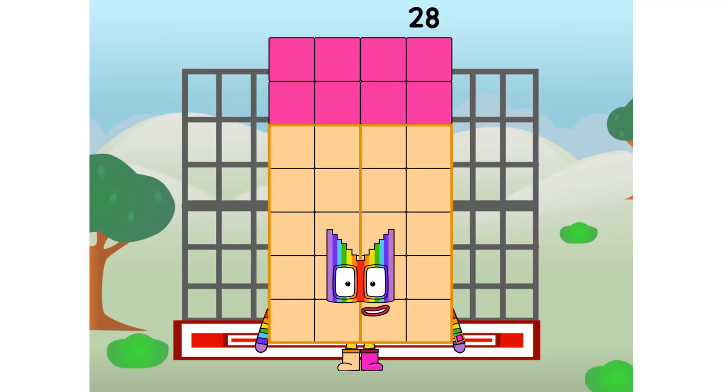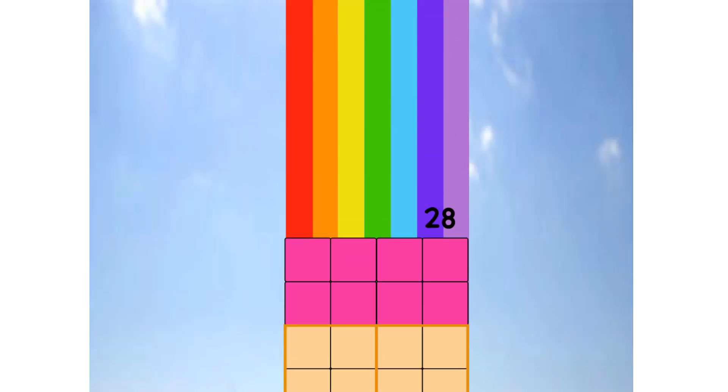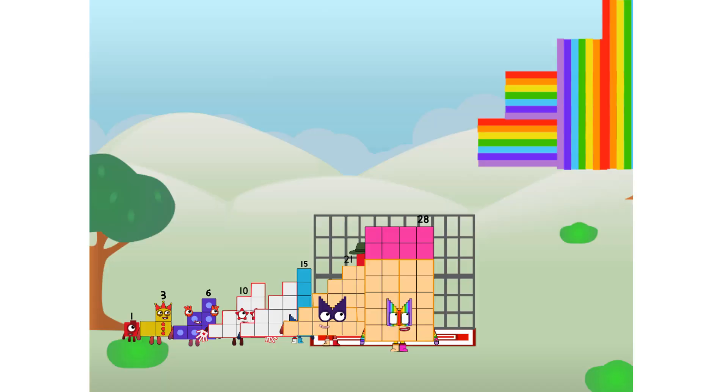28 commencing rainbow test flight. All systems checking out. 1 plus 2 plus 3 plus 4 plus 5 plus 6 plus 7. Wish me luck! Didn't get that high, but I did just invent the step rainbow. Guess you've got to give it a go to get lucky.